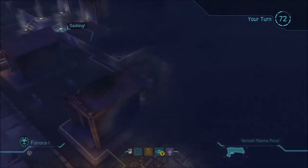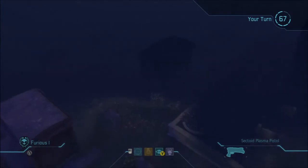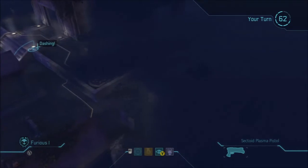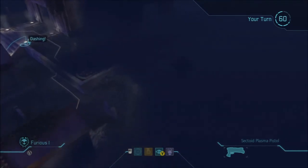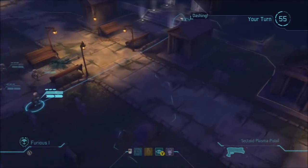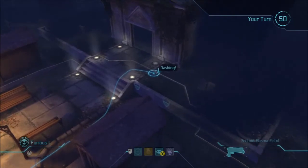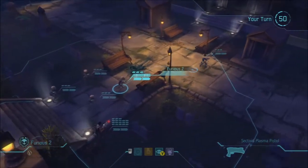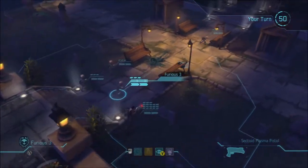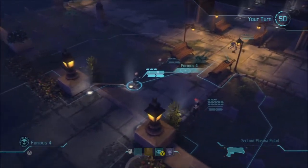I've got the same quandary — where do I put the demolitionist? Put him over here or over there? I'm going to go this way because I think if I put him behind this plant pot in the darkness, that's usually the way opponents come. I'm just going to go right for him — go for the jugular, which by the way is how you kill a circus... no that's jugular. Bad joke.